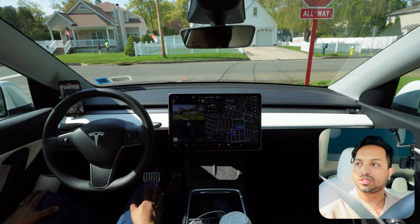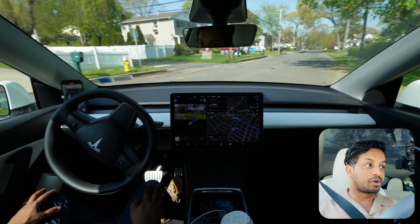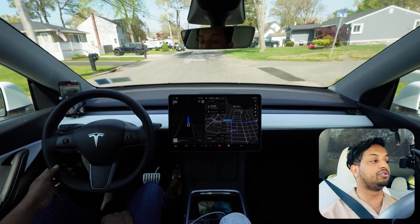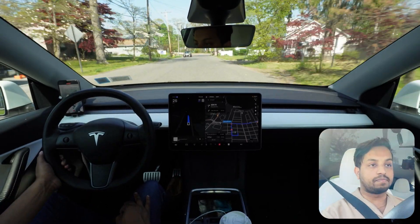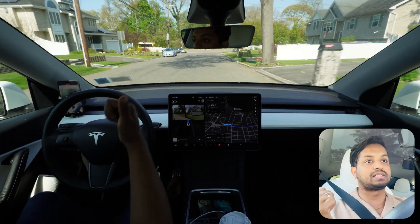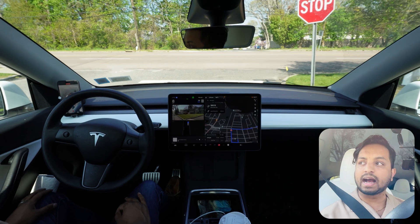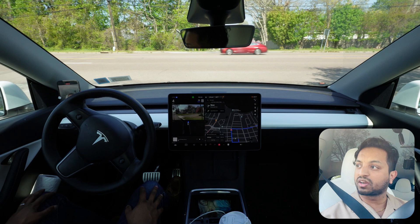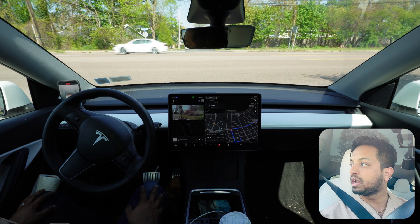Let's see — very nice, it didn't creep, and it shouldn't because this is an always-stop sign. You don't need to creep. Now on this upcoming stop sign we have to definitely stop, look left and right to see if there's any other car, and then make the right turn. We stopped, we're creeping, creeping, creeping — and there is no other car. After this car passes, we should go.